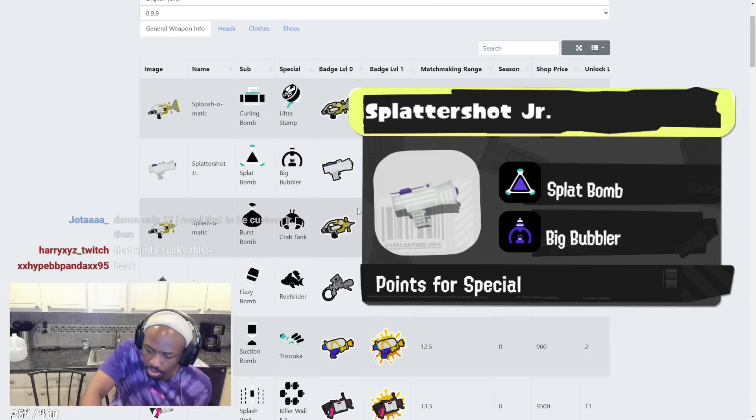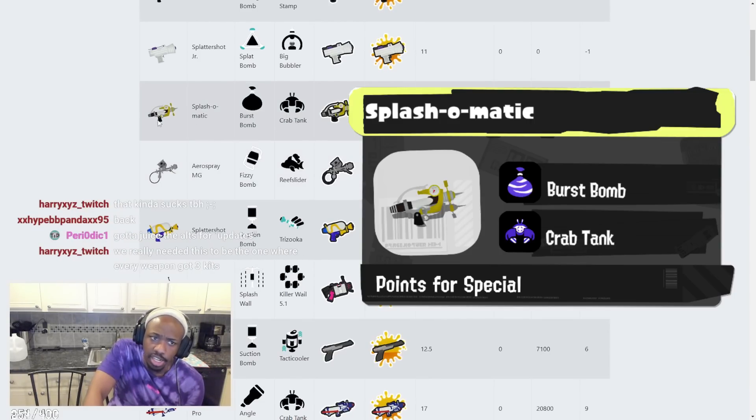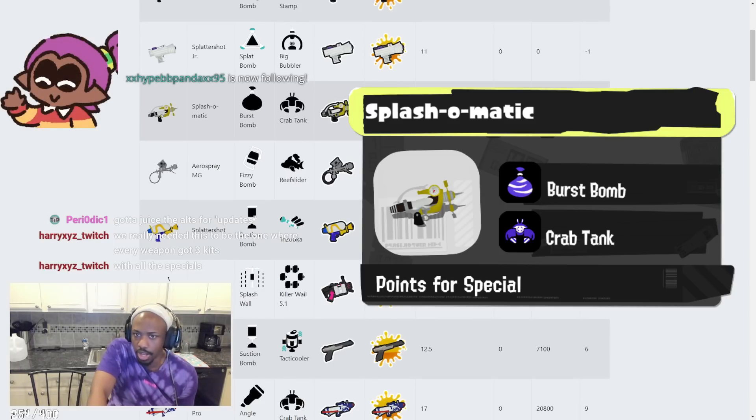Splash-o-matic has Burst Bomb and Crab Tank. The kit basically got changed unless there's a Neo variant with Zip Caster. The first kit has always been really good for Splash-o-matic. Burst Bomb compliments long-range stuff, shuts down close range really well, and Crab Tank makes long-range stuff really good too. This weapon's gonna be really good.